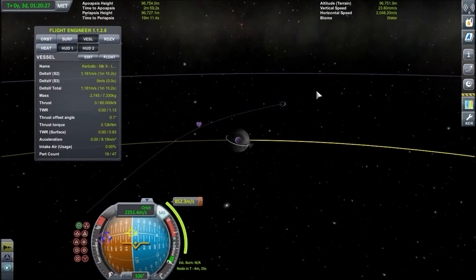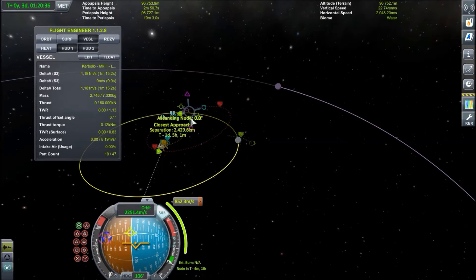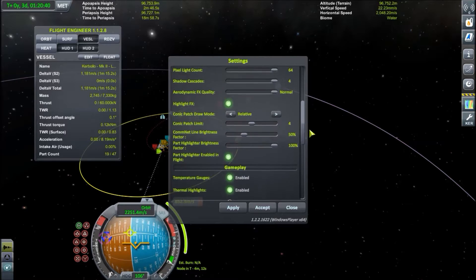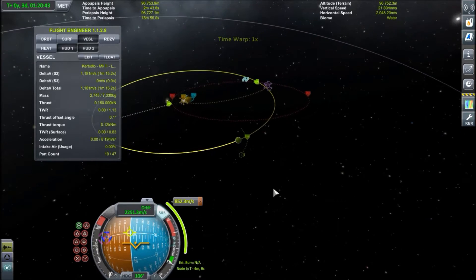So let's make a maneuver and look at how it changes. You're going to need to tweak the conic patch limit option if you want to see the exact results of your maneuver. The conic patch limit controls how many lines the game draws for orbital changes. Normally it's set to three, and at three, if I put a new maneuver node, I won't see the orbit after my encounter because that's already the third line. By putting it at four, I get this red line that tells me what my orbit is going to be after the encounter.